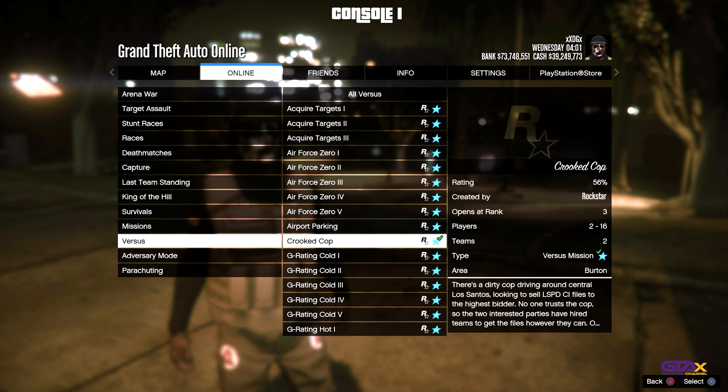When you load in, you should be wearing the original Yeezy outfit — that's how you know you hit it. Next, hit the options menu, go to Jobs, Play Job, Rockstar Created, Versus, and start up Cricket Cop. At this point, you can ready up your second console or join someone in the lobby.